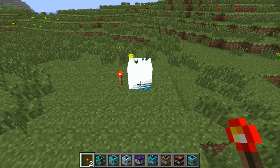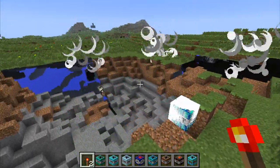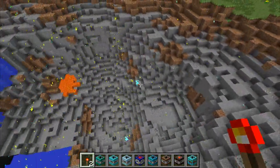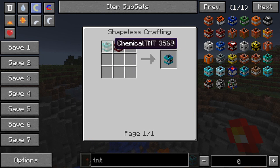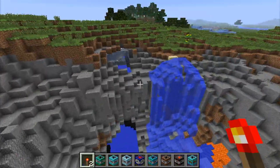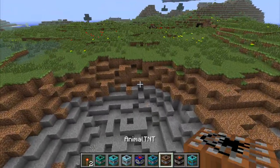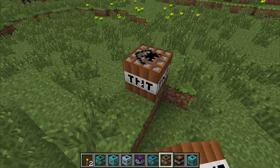Then we have reaction TNT — I don't actually remember what this one does, but it's very nice looking. It does random explosions with particle effects — oh dear, it knocked me around. The reaction TNT is crafted with a compact TNT and a chemical TNT. It was very similar visually to the chemical TNT, but it reacted and blew everything up in random directions.